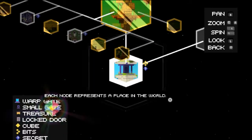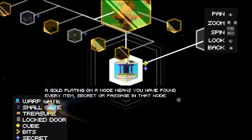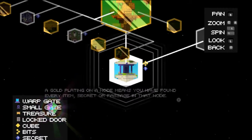Each node represents a place in the world. The gold plating on a node means you have found every item, secret, or passage in that node.